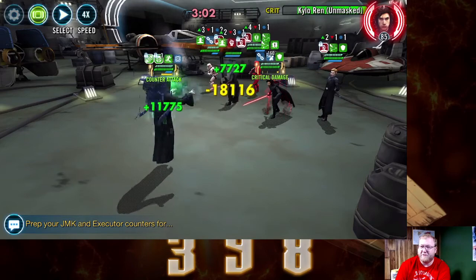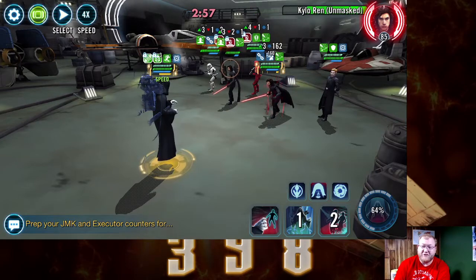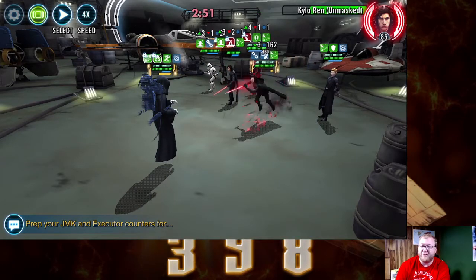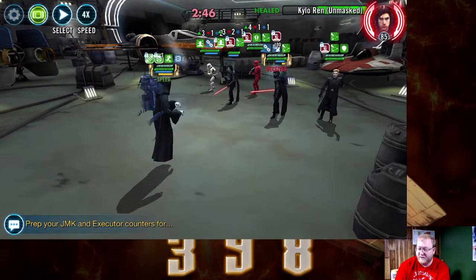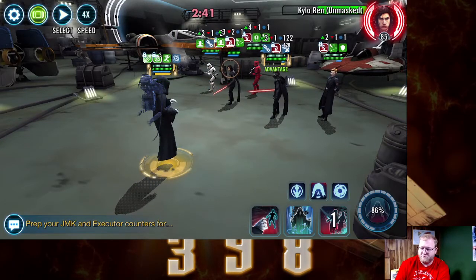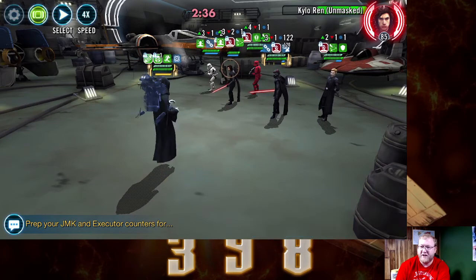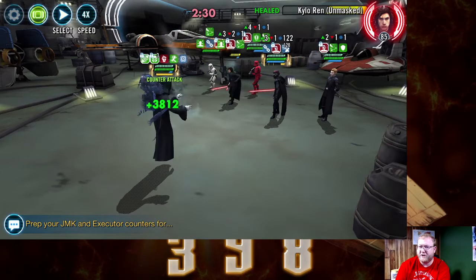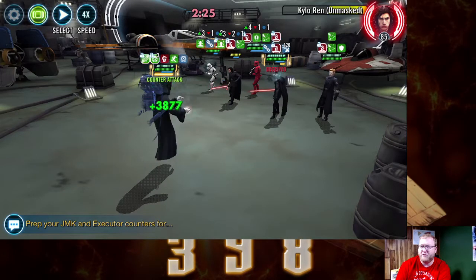Now you might be thinking, oh great, five on one — is this supposed to happen? Yes it is. As counterintuitive as it sounds, this is supposed to happen. What's really nice is with the three Beskar Ingots he is counter-attacking every chance he gets, provoking turns of attack and reducing Crew, so that way when it comes time we can just annihilate him with our ultimate.